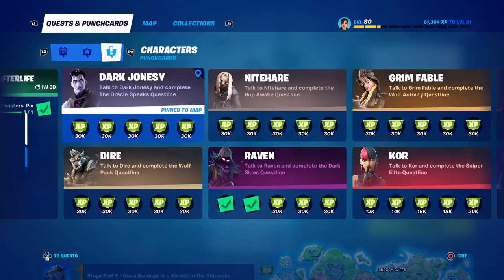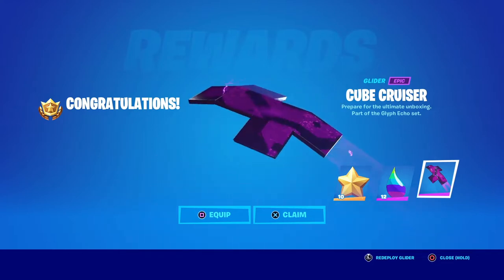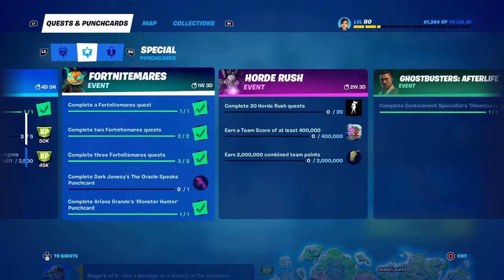There are two different quest lines that you have to get from the same NPC. I'm going to show you how to tell the difference between the two missions, then go over each of the missions for the Oracle Speaks quest line. On top of that, if you complete this quest line during the Fortnitemares event — which is still one week and three days as of this recording — you can get yourself a glider. Let's jump in and get this Dark Jonesy quest line.